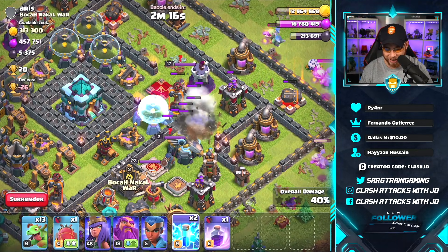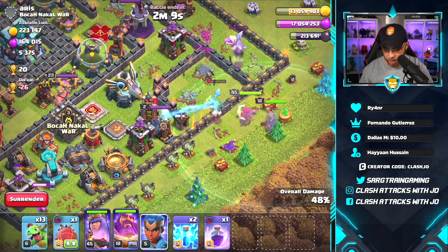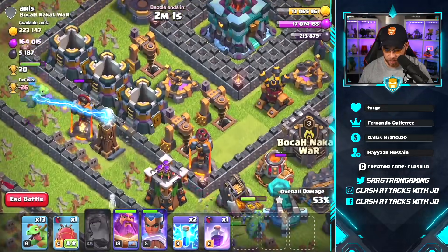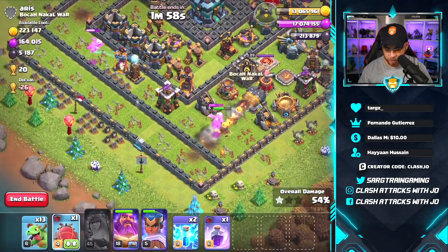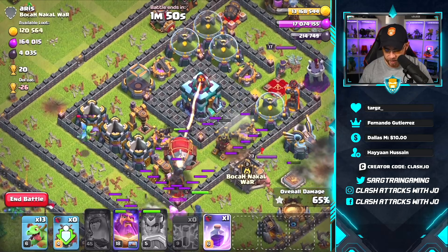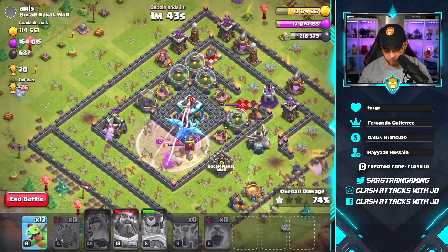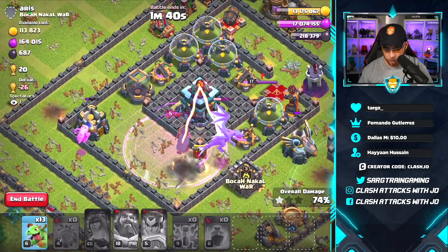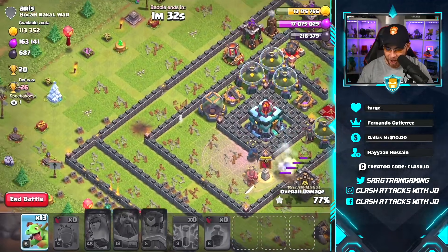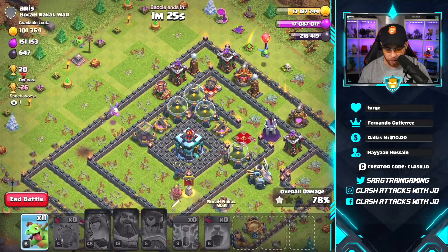I missed the queen again — I wasn't paying attention, don't judge me. Let's release the queen, release our grand warden, and we have a royal champion that can get in there and possibly destroy that air defense. The dark elixir is right here in the center of the base. Let's release the battle blimp, use the royal champion's ability, drop two lightning spells on that air defense, release our rage, and destroy the buildings in this section. The electro dragon just roasted that poor queen! We've got 647 dark elixir remaining on this base.